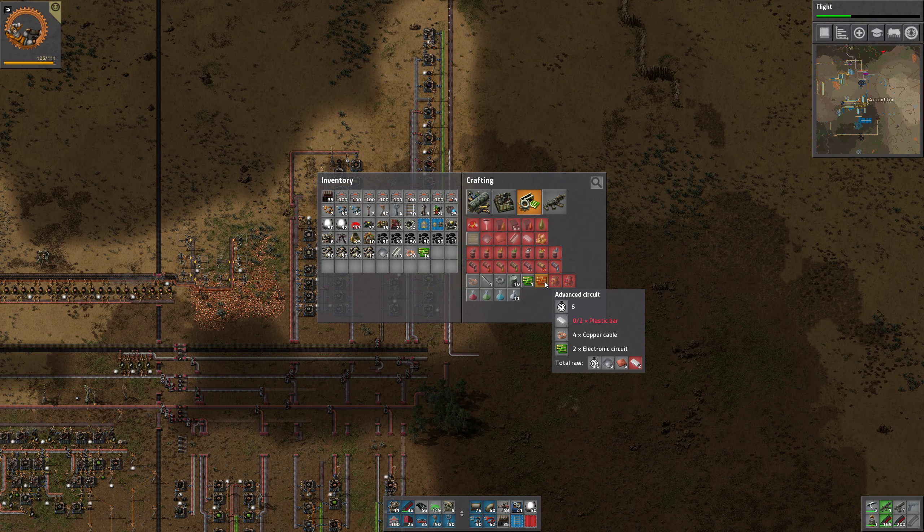Now we are producing more stuff and we get more plastic. Of course we need more refineries but I think right now everything is running pretty okay. We do need the batteries — let's have a look at battery production. Iron plate, copper plate and sulfuric acid — and the sulfuric acid we get from sulfur and iron and water. And sulfur we get from water and petroleum gas. We need water.